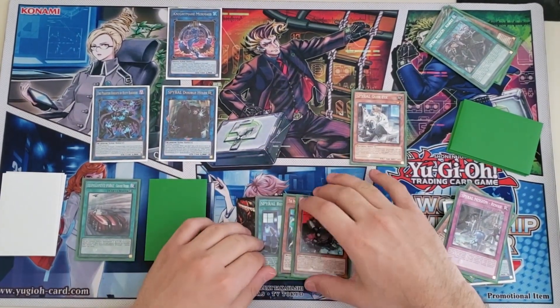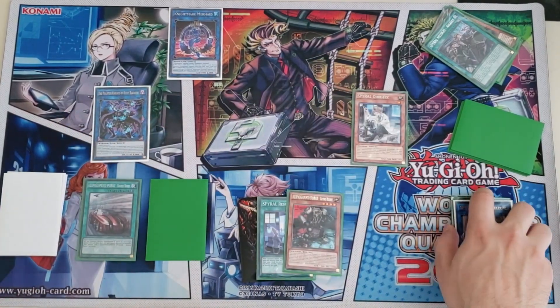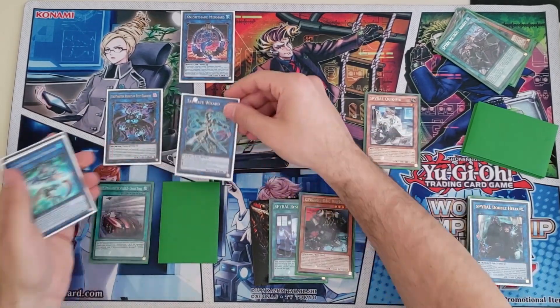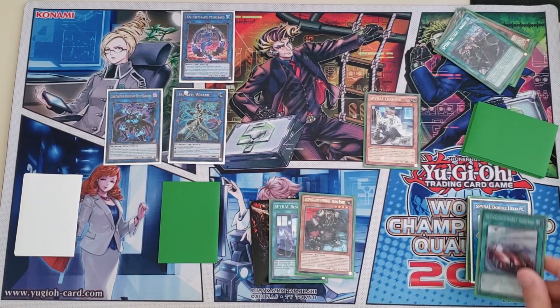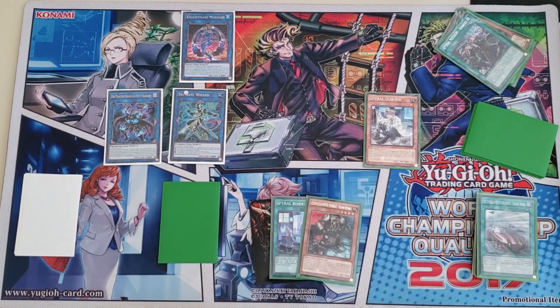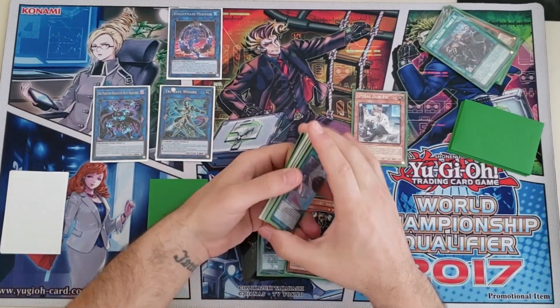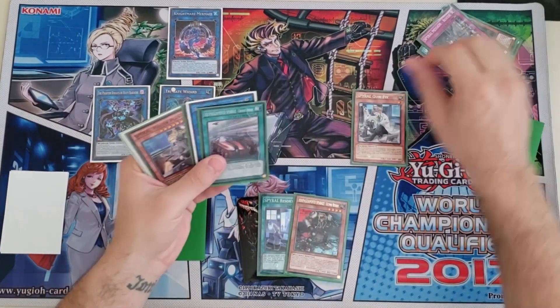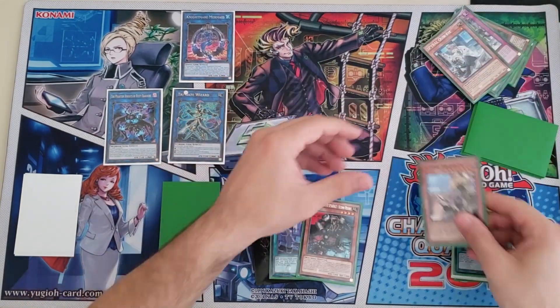Special summon Silent Boots, link this two off for Trigate Wizard. Then banish the Rescue to special summon Master Plan again and link this two off.